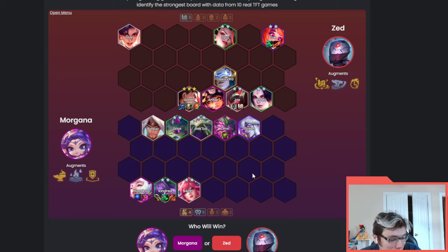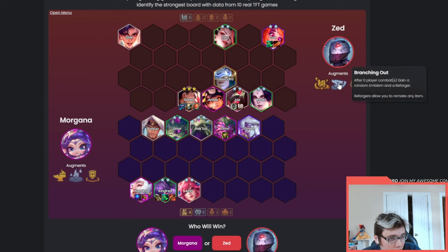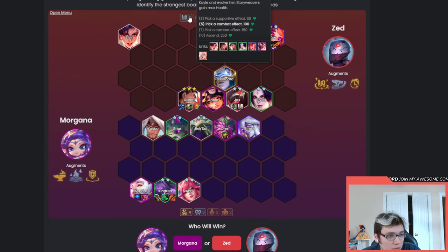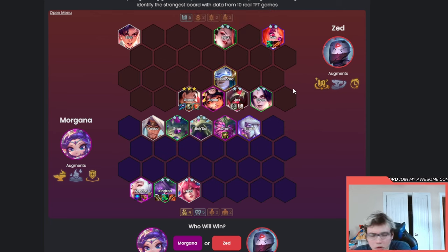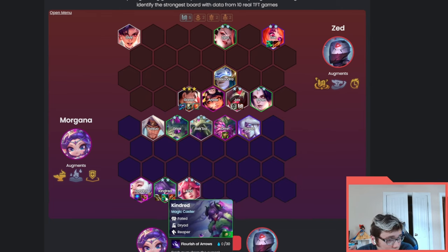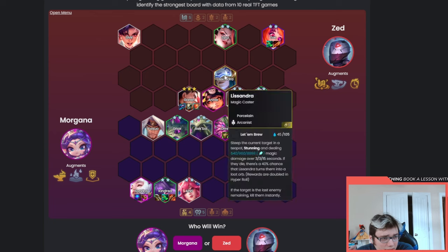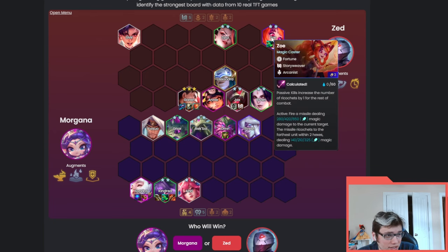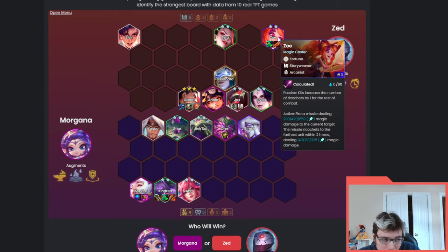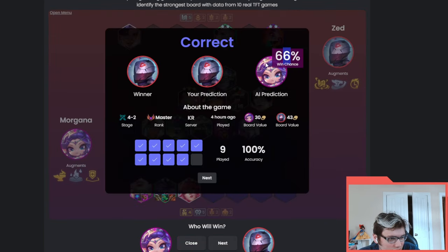This is Garen reroll without the hero augment - interesting. They have Call to Adventure; Kayle probably has a ton of AP. Branching Out gave them a Story Weaver spat so they're looking for seven Story Weaver. They have Ascension with a bunch of frontline - maybe they naturaled Garen three. Versus RFC Kindred with Blue Buff, JG Syndra - there's really no frontline there and no shred. I don't think they can kill this Garen, and Kayle will literally just kill the entire board. Rageblade ramps much harder than Syndra - this is a Zed win.